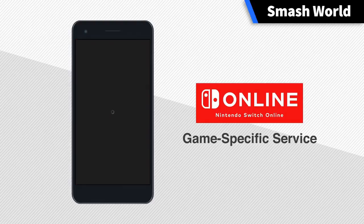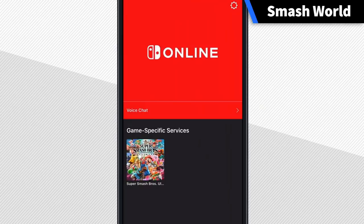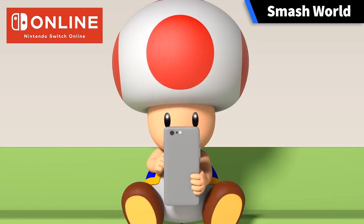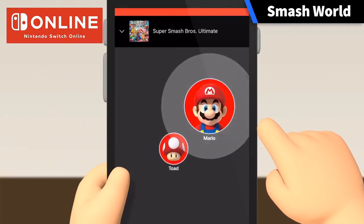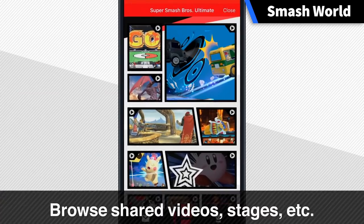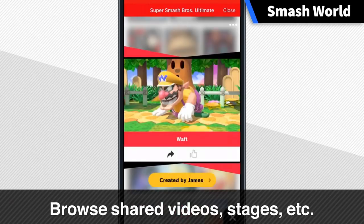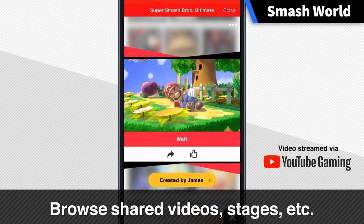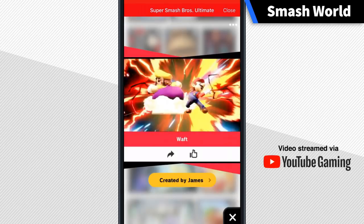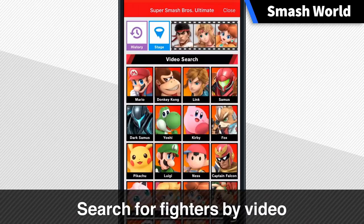Smash World is a service found in the Nintendo Switch Online app for smart devices. The app already supports voice chat, and now you'll be able to easily view recommended videos and stages in Smash World without starting up the game.